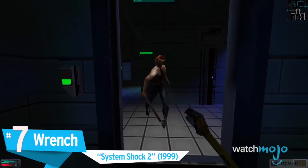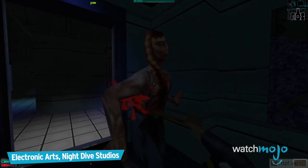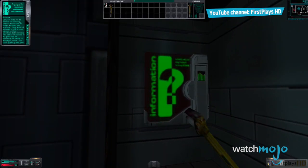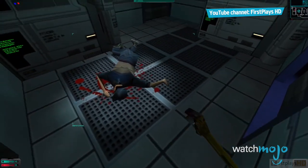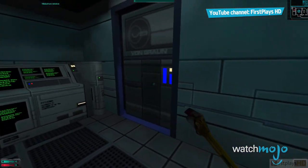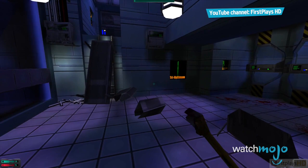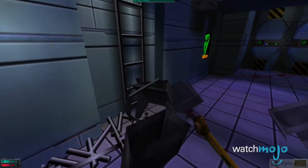Number 7: Wrench, System Shock 2. In this 1999 cult classic immersive sim, players take control of an amnesiac soldier trying to find safety in a malfunctioning ship overrun by infected crewmates and a malevolent AI. The first weapon found in the game is the iconic maintenance wrench, which has been repurposed into a tool of destruction.